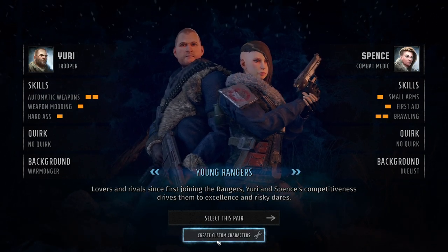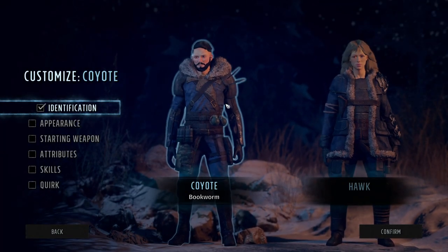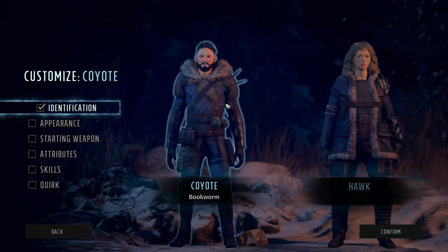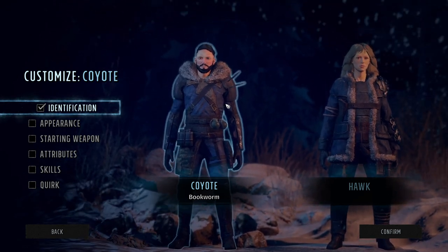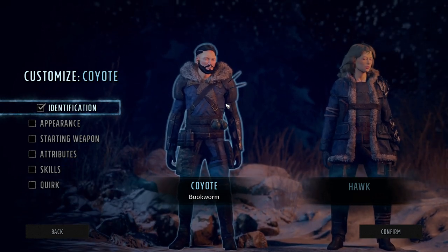Most people I imagine are going to want to create custom characters, so we're going to spend a lot more time with that. You do create two characters when you play this game — these two are your main two — however you can have a party of up to six. These guys are the Rangers sent from Arizona to Colorado per the story.